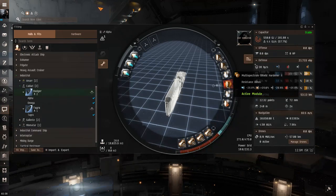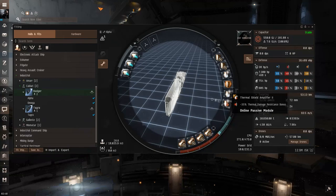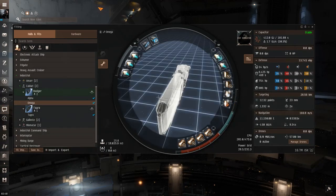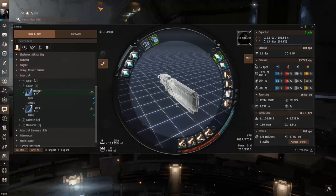In the rig slots it's the same — cargo hold optimizations — and in the low slots replace cargo hold expanders with a damage control and an inertial stabilizer. If you can't fit two large shield extenders, replace one with two mediums and run two EM amplifiers plus a thermal. If you can't fit T2 modules, use the meta module versions. That is the alpha fit for the Badger.